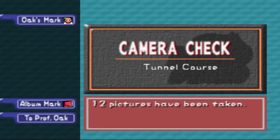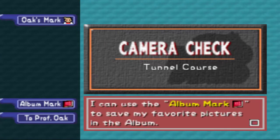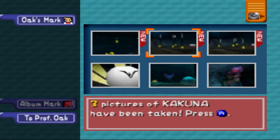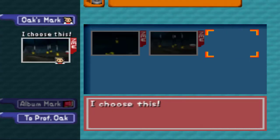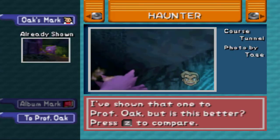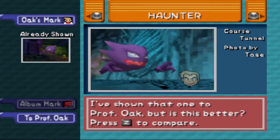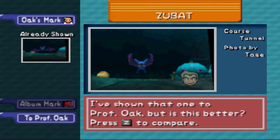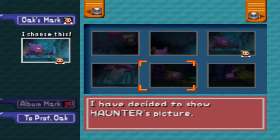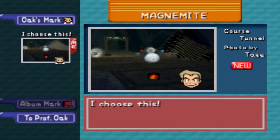Before we go there, we have to get evaluated. I can use the album mark to save my favorite photos in the album. I want to go with this one — that one looks a little better. Haunter. I'm going to go with this one. I had a really good photo of Haunter in the last take that I'm so upset about. I had a good photo of Zubat too, man. Magnemite — yeah, that looks pretty decent.